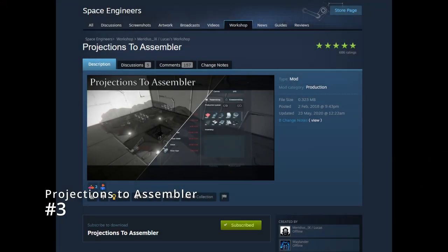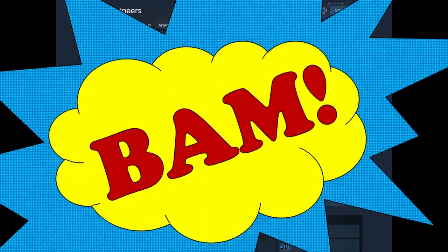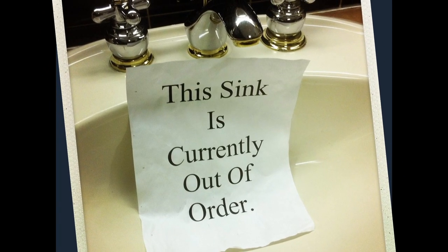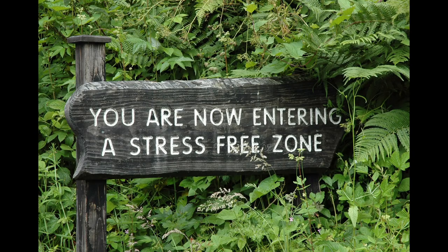Back to a quality of life improvement that I think everyone believes should be in the base game — we have Projections to Assembler. This mod quite literally does what it says on the tin. You have a projector with a blueprint attached, you click this button, and bam — all the materials required to build that projection are sent as an order to the Assembler. No more running out of motors halfway through your 3D print job or having to pull your new ship apart trying to find the missing piece. You feel that? That's your stress level simply melting away.